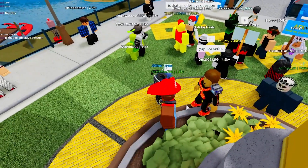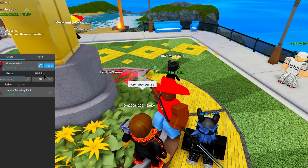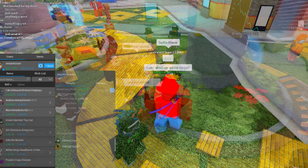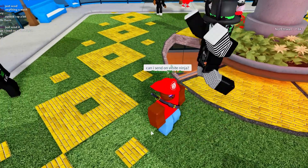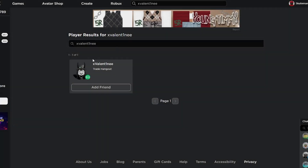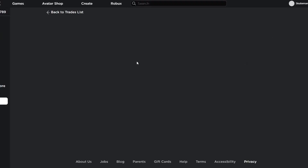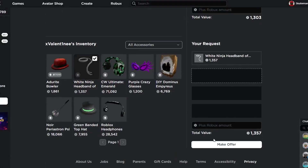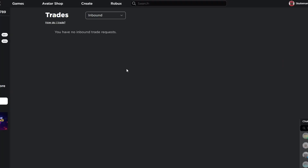I just sent a bunch of trades out to a bunch of different people, so now I'm at trade hangout to see if I can complete a trade here as well. I just found someone with the White Ninja Headband so I'm going to see if I can trade for it — they said I could send. I'm going to try my best not to use the Robux; I have a total of 912 Robux so I want to save that for later. We just completed the first trade — now I have the White Ninja Headband and we gained about 57 RAP.